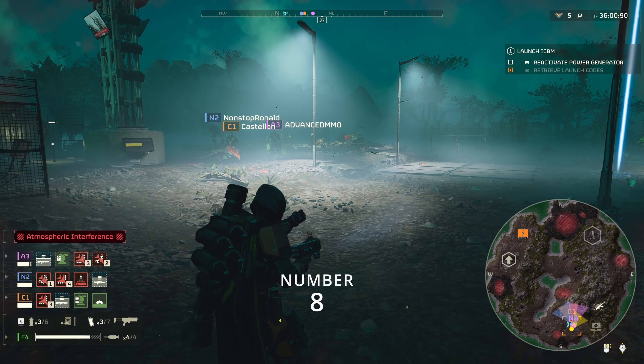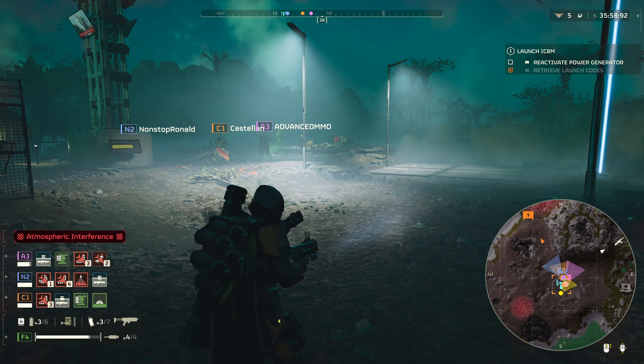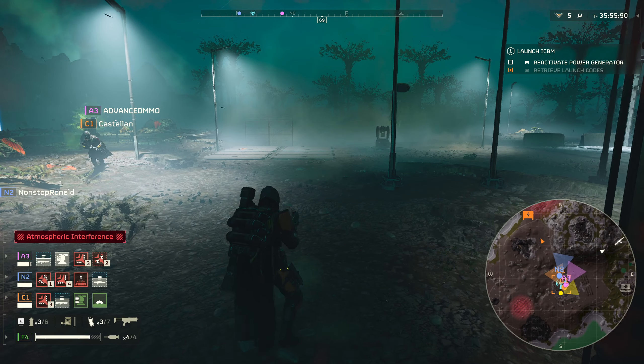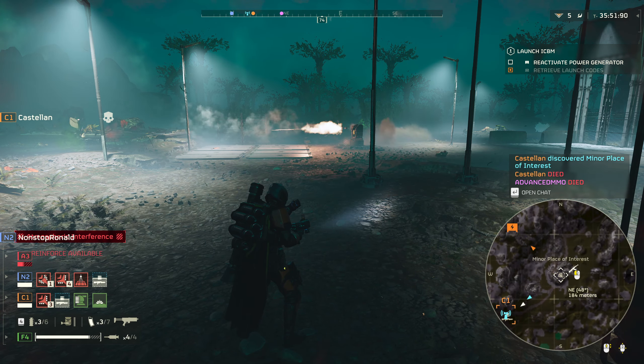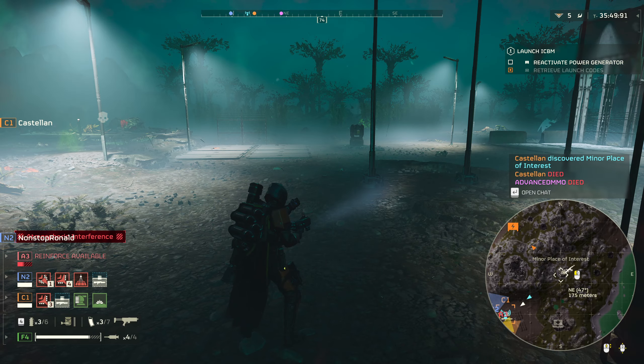Number 8. Always check your map. As you roam around, when you near special items of interest, your Helldiver will let you know. But sometimes he doesn't, so you should check your map always. You're looking for diamond symbols or question marks.